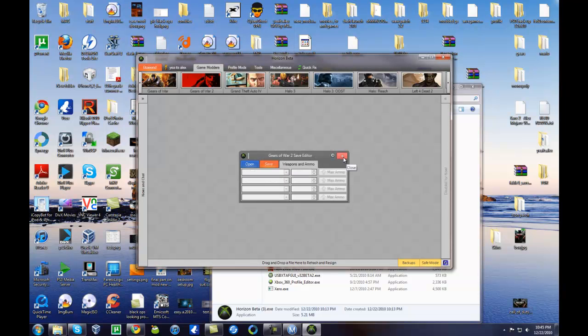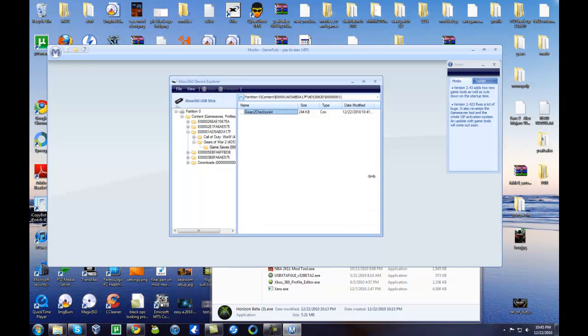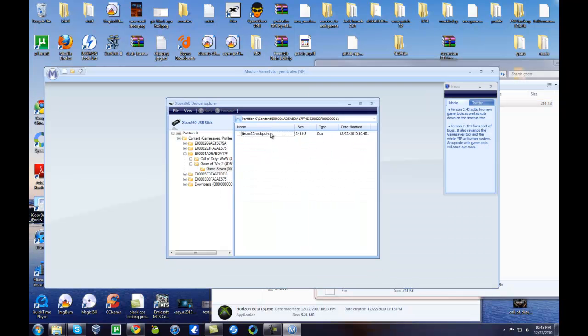Close this out and come back over to Modio, then drag and drop the file back in. Hit Yes to overwrite. If you're having any problems dragging and dropping, just right-click and hit Extract to get it out, and Insert to get it back in.